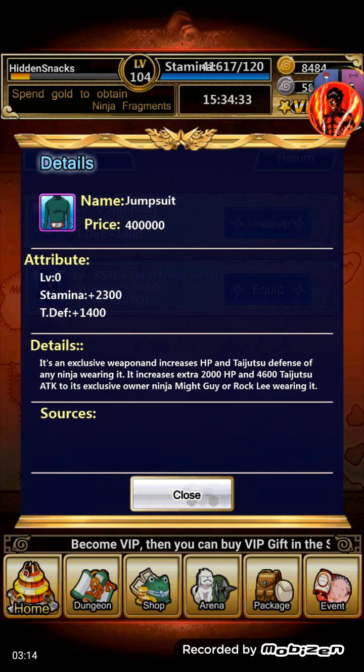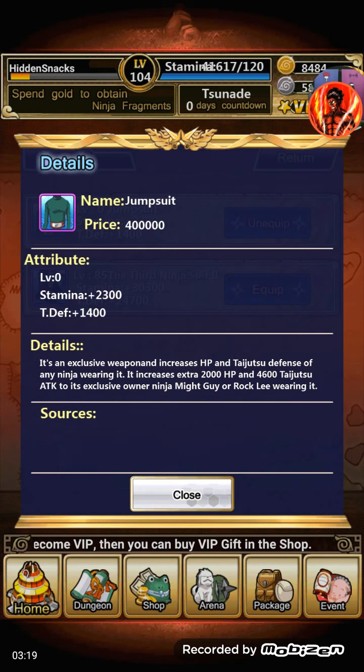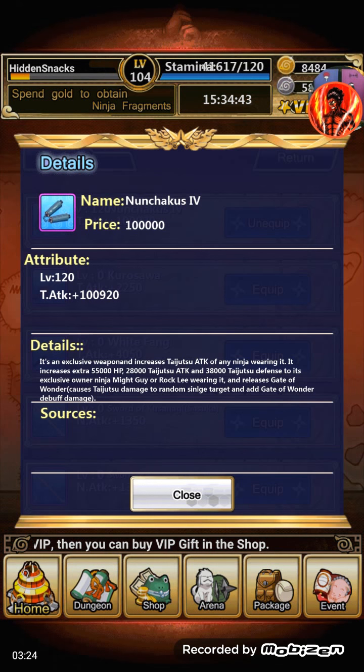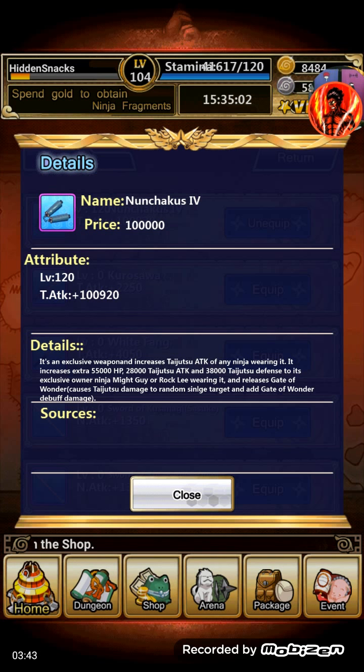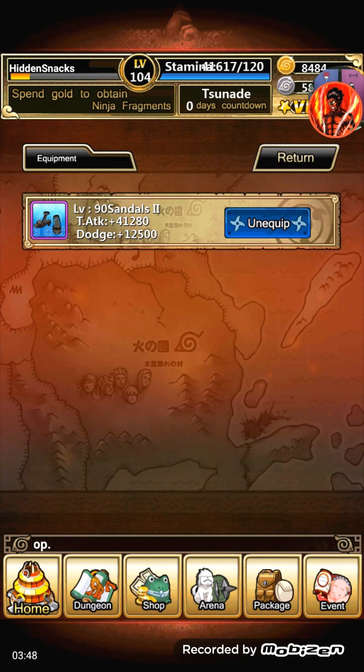Now this jumpsuit here is for Gai and Lee. It gives taijutsu defense, HP, and taijutsu attack. I haven't leveled it up, but that's okay — for purposes of this video it's alright. The Ninjuku is for Rock Lee and Gai, and it gives them HP, taijutsu attack, and taijutsu defense. It also allows them to release Gate of Wonder that deals taijutsu damage to a random single target and adds a Gate of Wonder debuff. And the shoes give dodge and taijutsu attack.